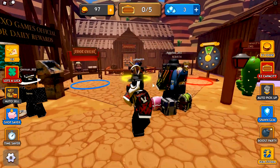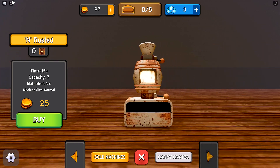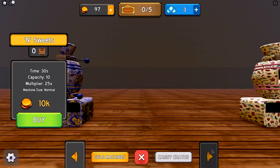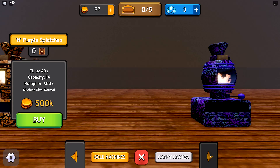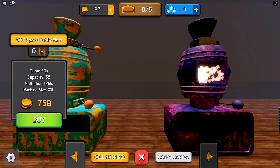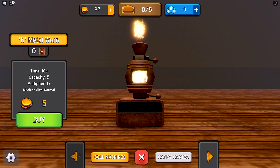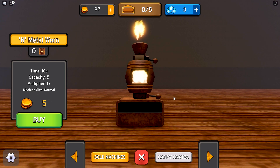Now let's check out the smelter, which melts our gold. We can upgrade it over time — similar to Laundry Simulator, it looks like the same model retextured multiple times. The real question is whether they get bigger — and yes, they get way bigger. The largest is called XXL Gold Dust. So you start with the small one and can work your way up to that massive size, though we definitely won't be getting there in this video.